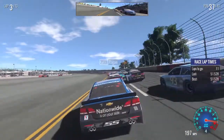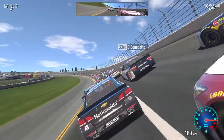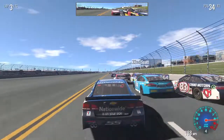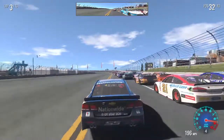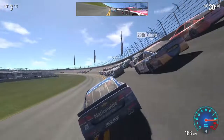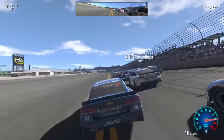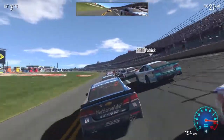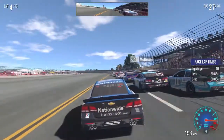We've got 11 laps to go, still got plenty of time to make up some ground. We're finally starting to work our way up a little bit. I'm getting a hell of a run — I have no idea what I'm doing. Just kind of muscled my way in there. Here we go, we're making some room and making up some ground. The inside line is definitely the way to go apparently.